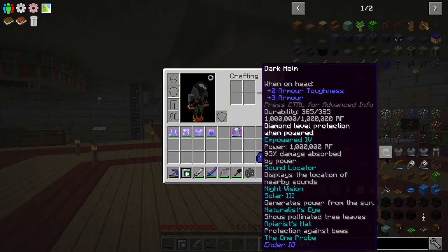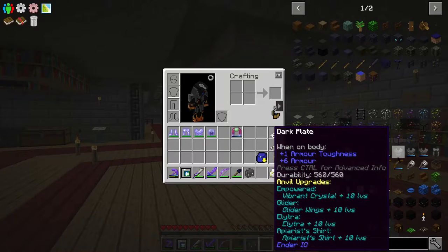Running through the capabilities: we have night vision, solar which recharges the armor from sunlight, and the apiarist's hat which gives protection against bees — so those bees will finally stop bothering me. On the dark plate, there are two abilities I want: glider, which gives gliding capability and if I ever get an elytra it'll give me flight, so if we go to the End that's exactly what I'll do.